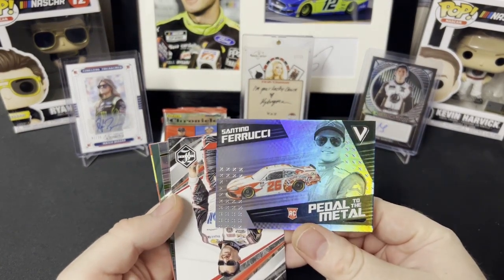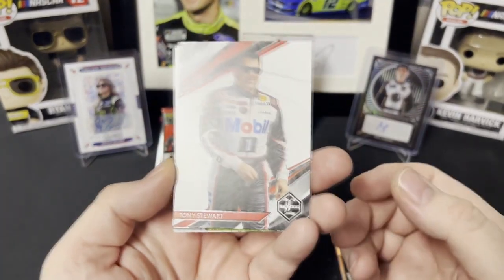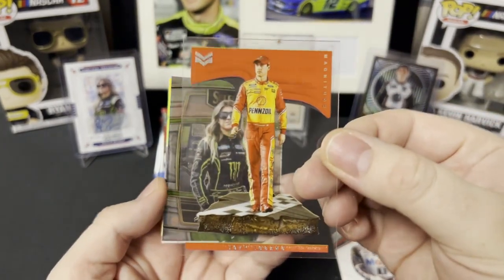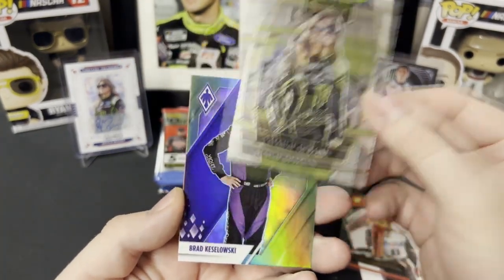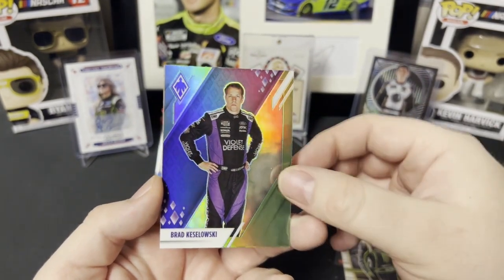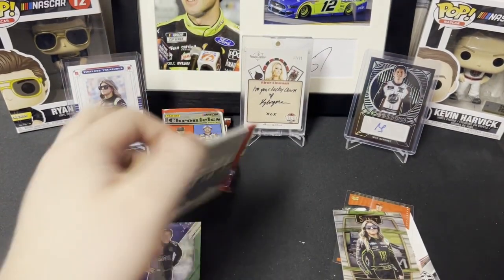First pack: we got a rookie Santino Ferrucci Pedal to the Metal, Tony Stewart Limited, a Magnitude Joey Logano, a Select Aric Almirola, a green Phoenix Brad Keselowski, and an expired code card.